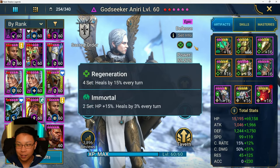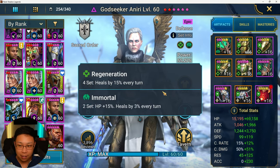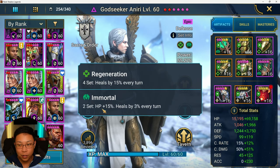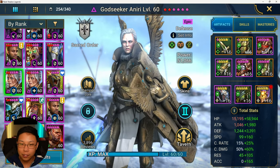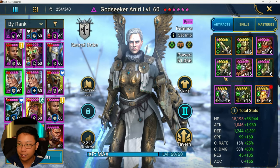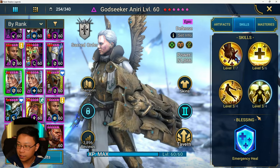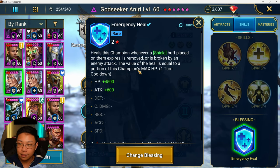She is wearing Regen and Immortal because I want her to stay alive — she's going to be a support champion, healing by 18% with Immortal. If you put her in Regen and Defiant, it's a bit different: she's only healing by 15%, but she gets a boost to defense and damage mitigation from AoE attacks. Most of you guys are probably going to have more access to Regen and Immortal because Defiant gear is from the Doom Tower. This Aniri is in Emergency Heal — anytime the shield she has expires, is removed, or broken, she's going to heal by 3%, 6%, or 9–15% of her max HP at five stars.